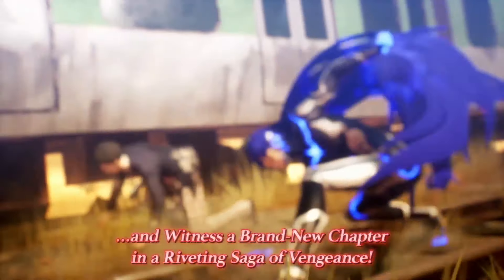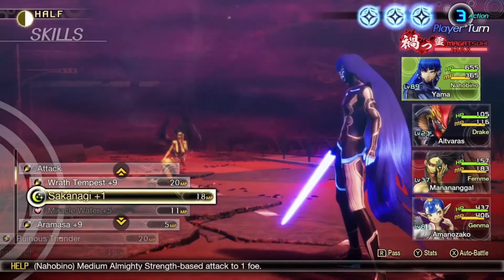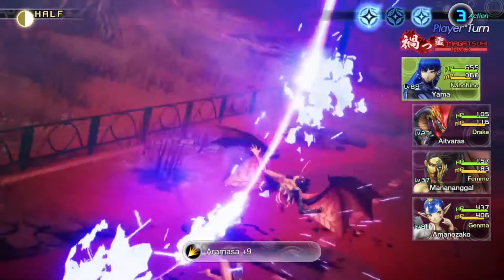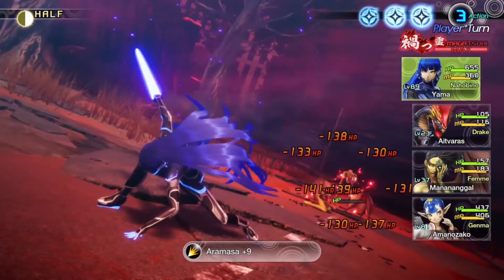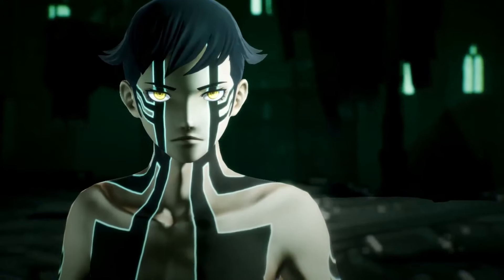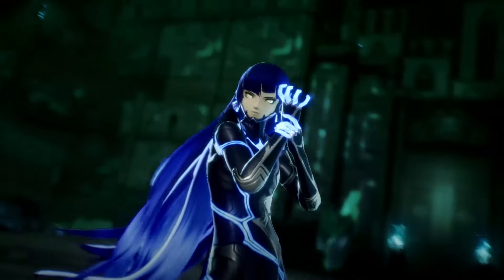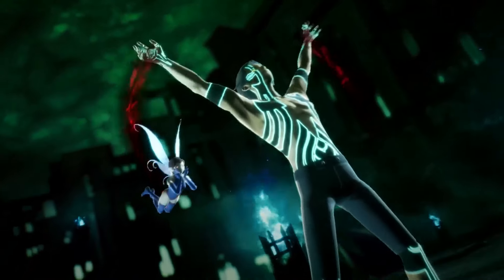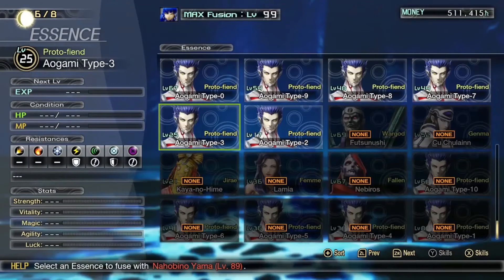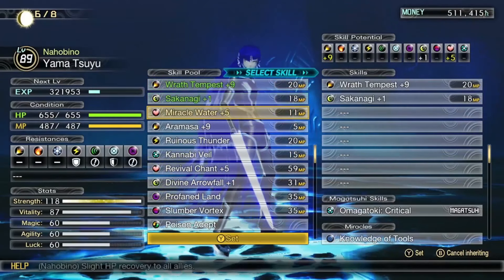Now that we've gotten news of more SMT5 coming our way, I think it's time I take a look at them. Just to clarify, I know technically the moves Nahabino gets from the Demi Fiend Essence are signature moves, but I'm not including those on this list. I really see those less as his moves and more as Demi Fiend's moves that he's allowed to use. So technically you could argue this is more of an Aogami signature moves list, but let's be real, that just doesn't sound as cool.